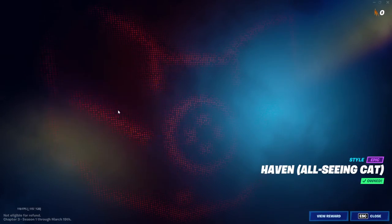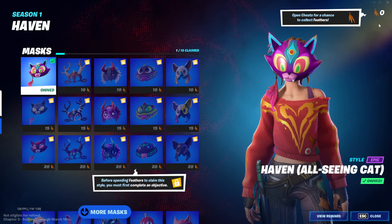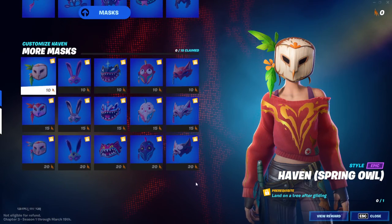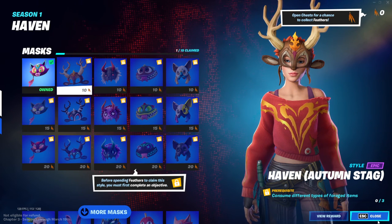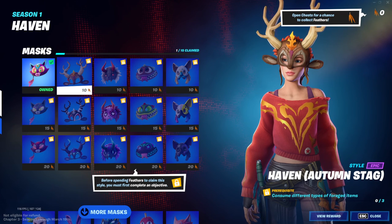To claim these with feathers, you have to open chests to get the feathers. Complete the challenges first, and then you can claim them. Alright guys, I'll see you in the next video. Goodbye.